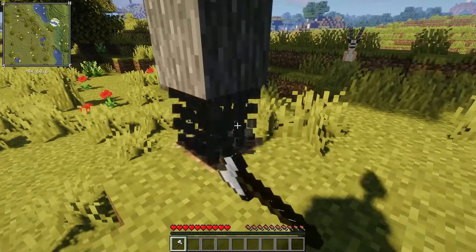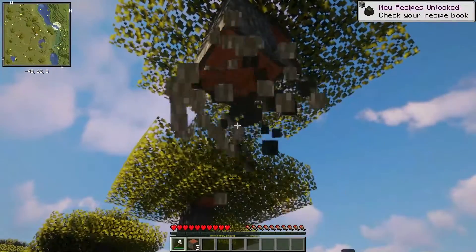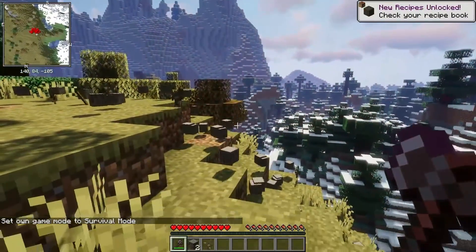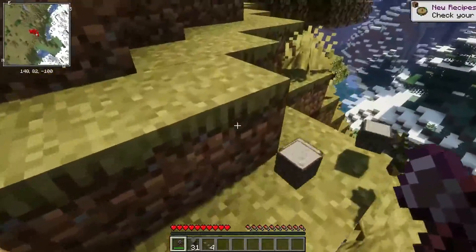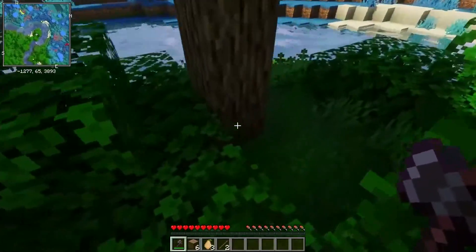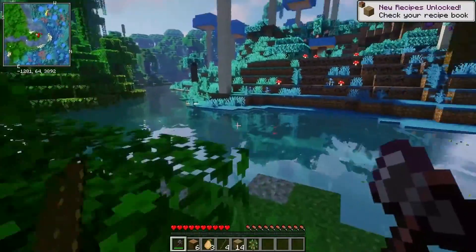Next, we're going to add the Falling Tree mod. Instead of going through the hassle of chopping down every block of a tree to obtain wood, this mod makes cutting down trees a whole lot more convenient and easier. All you need to do is chop one block of a tree using an axe, and the tree will fall down with the rest of its wood that you can collect. This makes the process of collecting wood so much easier and is also super convenient when it comes to chopping down bigger trees.